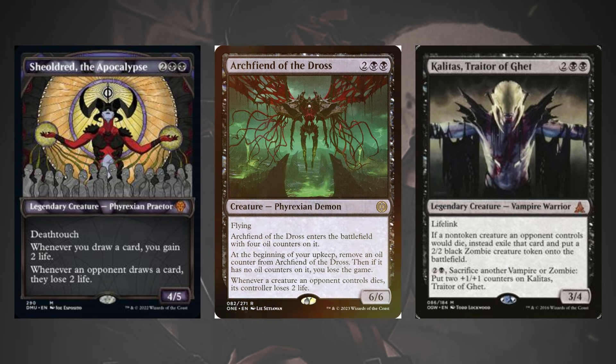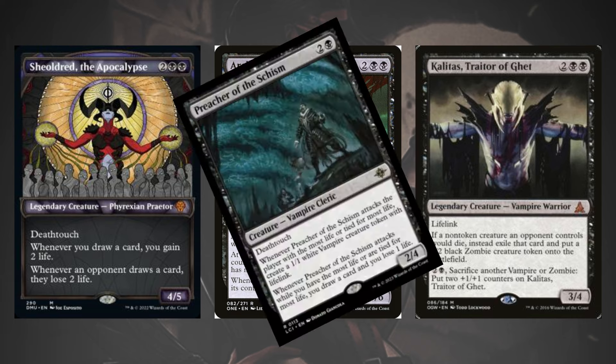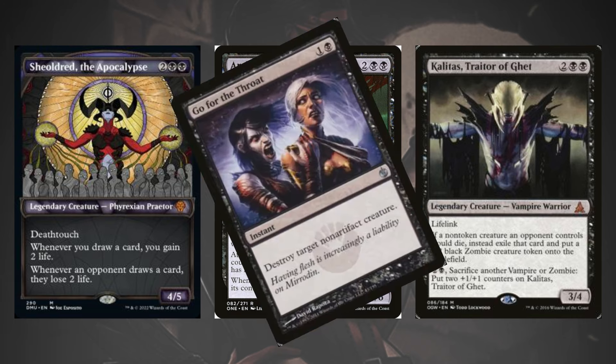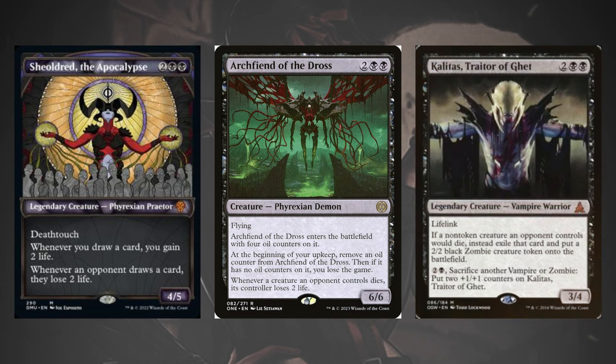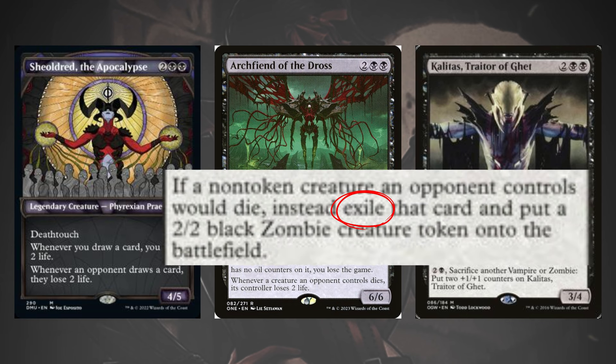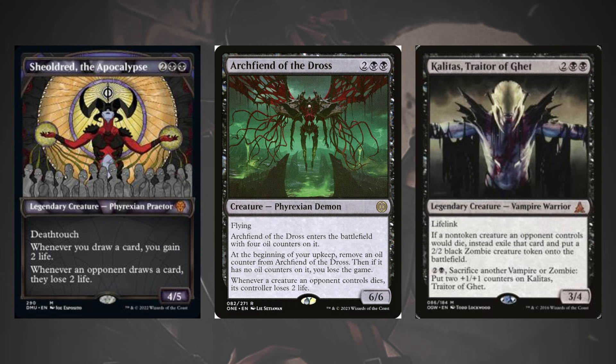Archfiend of the Dross does well as a Vain Ripper complement that ends the game just as quickly with 6 power. While you may have to worry about the oil counters at some point, Archfiend also deals 2 damage when your opponent's creatures die, working great with Ripper's ward cost, your deathtouching Preacher, Harvester's ability, and your removal spell package. Kalidus is the most on-theme card for the deck, but its effect to create zombies exiles opposing creatures instead of letting them die, so you might lose out on Vain Ripper's drain effect — though Kalidus is a stone-cold killer against aggro decks thanks to Lifelink.